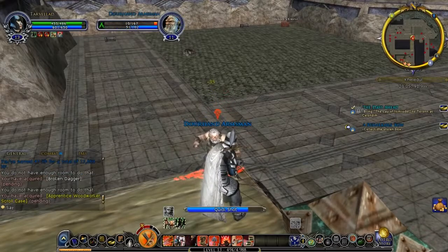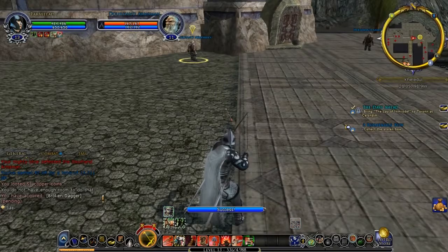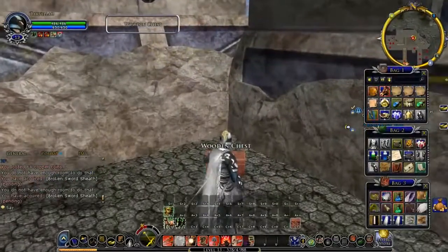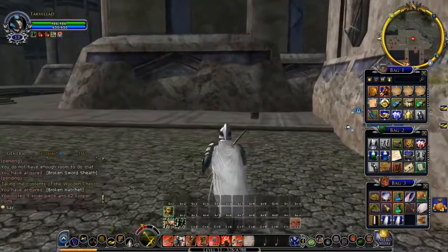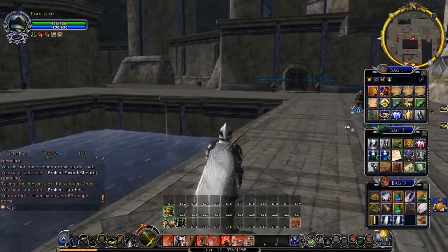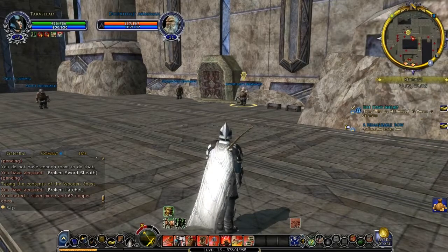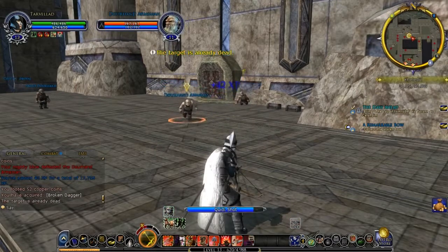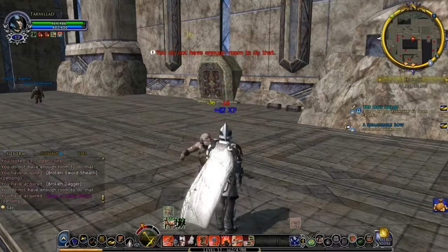If there's anything going to be anywhere, we'll probably have to take this guy out — it's safer to do so. It's not even in there. It says 'collect the stolen bow' and we're in the area we need to be in, so I'm somewhat confused by where this stolen bow actually is.